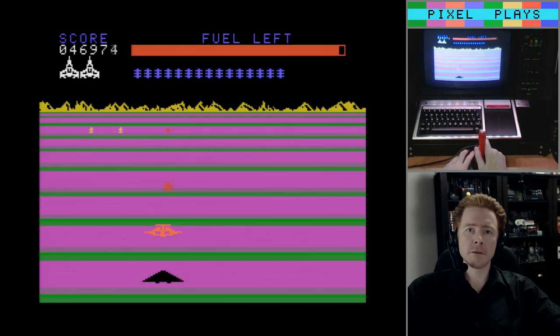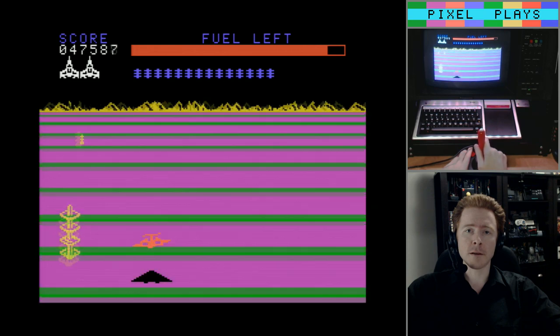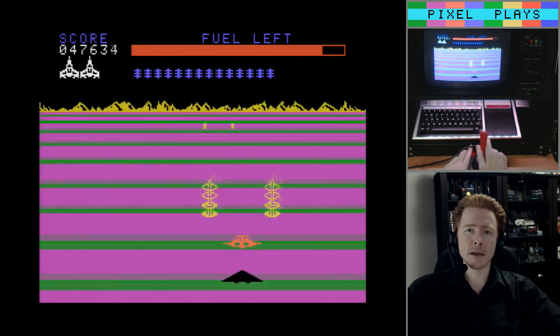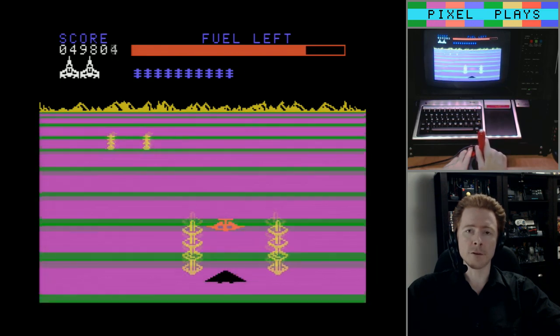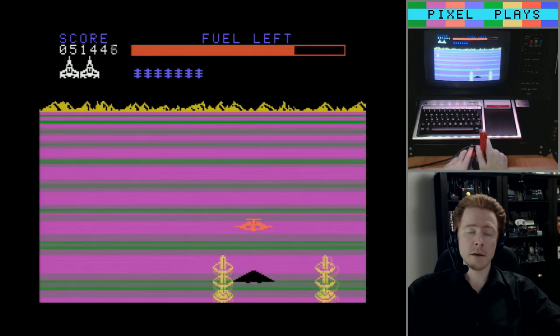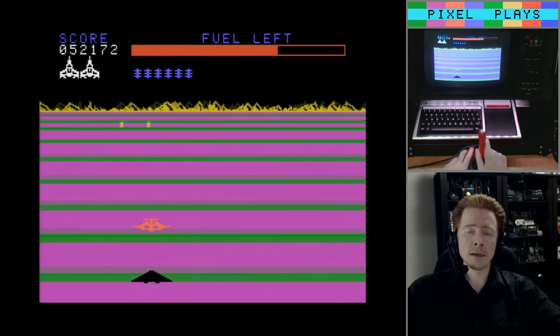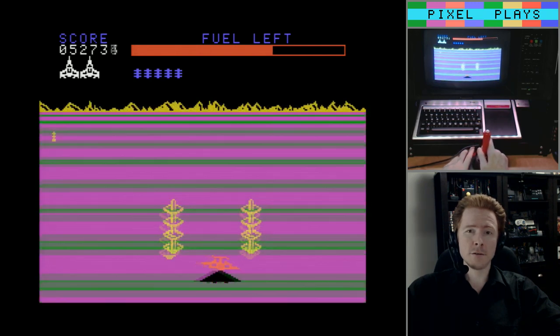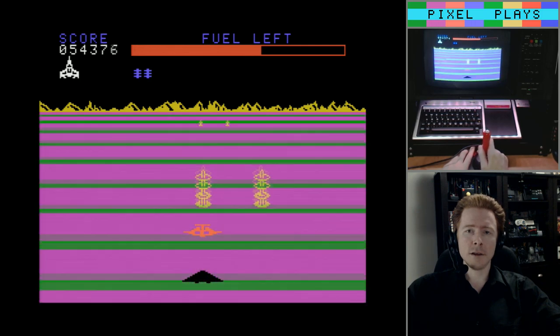As you begin the next round, time pressure increases — and it increases by a lot. This is one thing about the port that really doesn't match up with the arcade original. In the arcade original, enemies and objects are the threat, and the timer is just a bonus counter — if it ever runs out, you just move on to the next stage. Here, on the other hand, it's a fuel gauge. When it runs out, you die and restart the level.